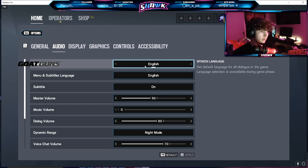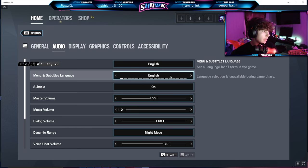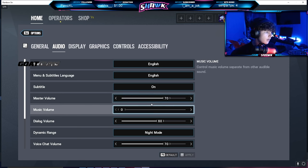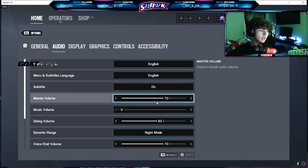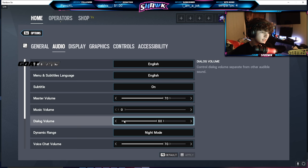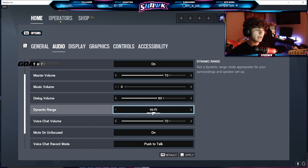For audio, I have my language on English, subtitles on, and my master volume at 70 normally — I had it on 50 because I was playing casual and watching a video. My Windows system volume is also on 70. Music volume I have on zero, and dialogue volume I have on 60. For dynamic range, a lot of people ask about hi-fi, TV, night mode — personally I use night mode. I don't really have a strong reason; someone in the community a couple of years ago said night mode's the best, and I've used it for years and I'm used to it.